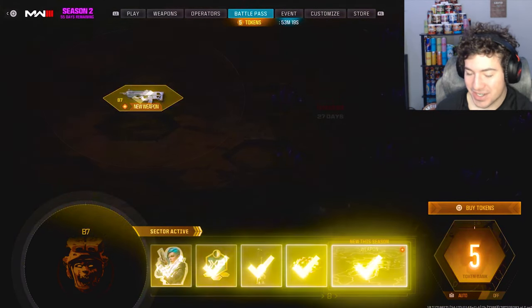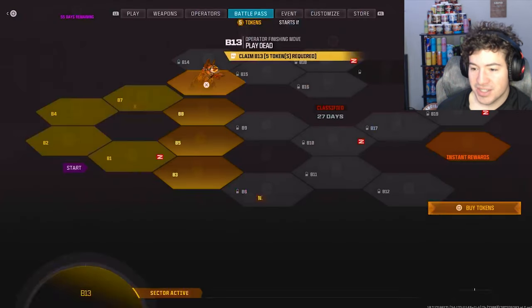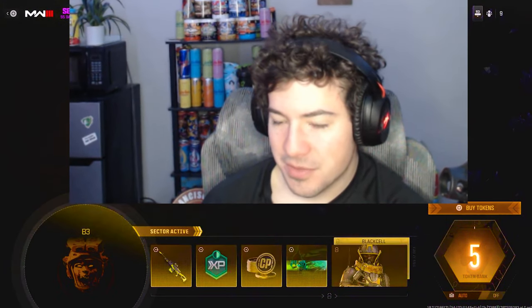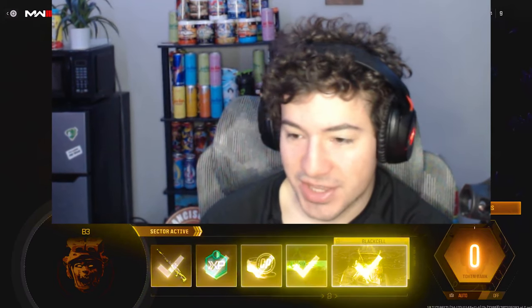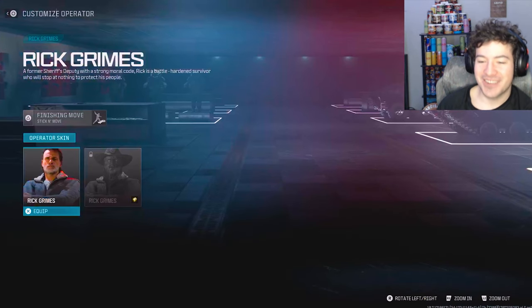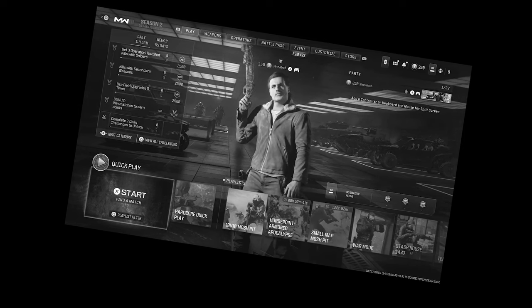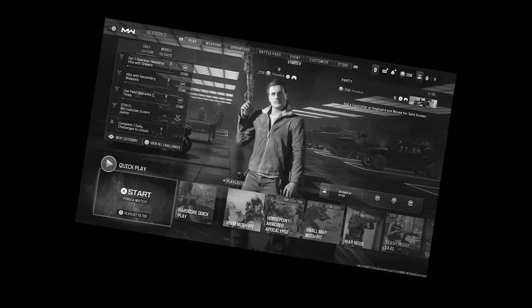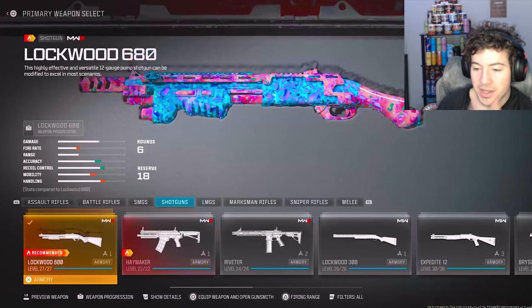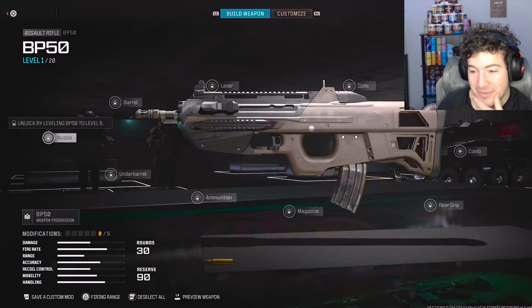The new gun. I'm excited for this gun. I think it literally is the Vanguard one. That looks cool. Some raw crystals for Pack-a-Punch. Let me go this way now. We're going to need to level up five more tokens to get the other brand new gun. But for now I'll be taking this. As for operators — Rick Grimes is now in the game. Obviously they don't have the OG Andrew Lincoln actually voicing this, which is really sad.